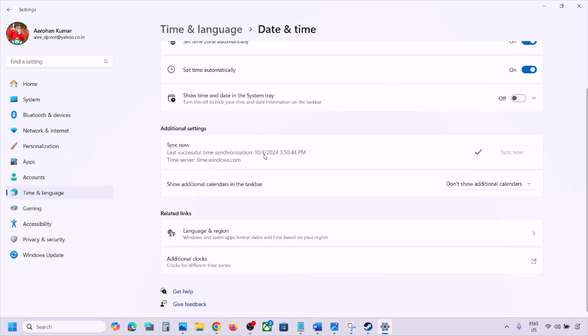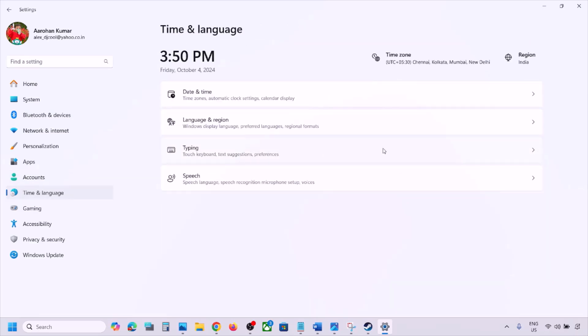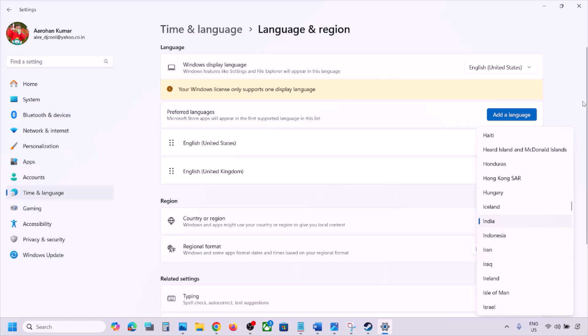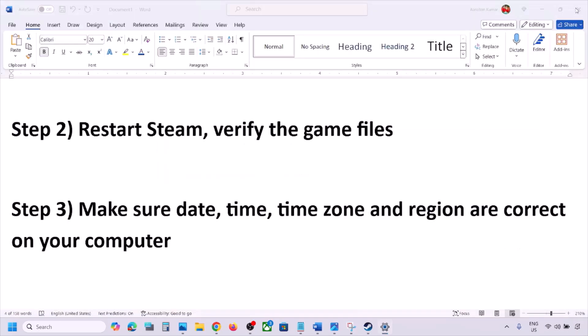If you see any error in red, click on Sync Now again. Then go to Time and Language, then Language and Region, and make sure your correct country is selected. Select the right country and then check.